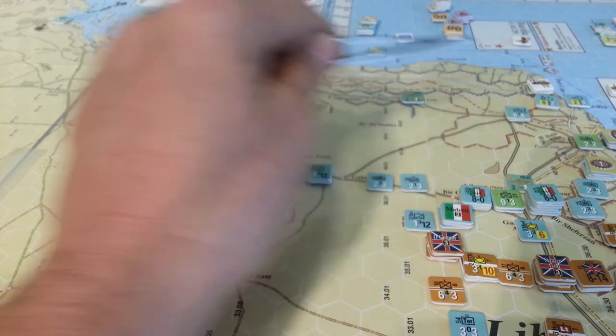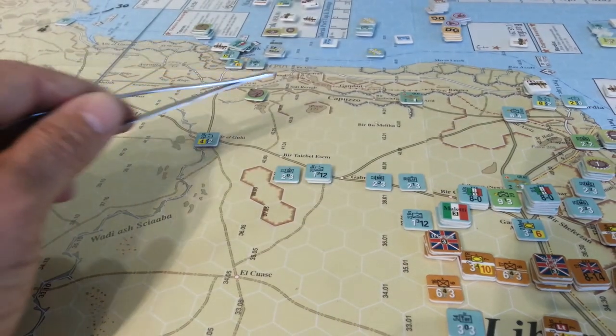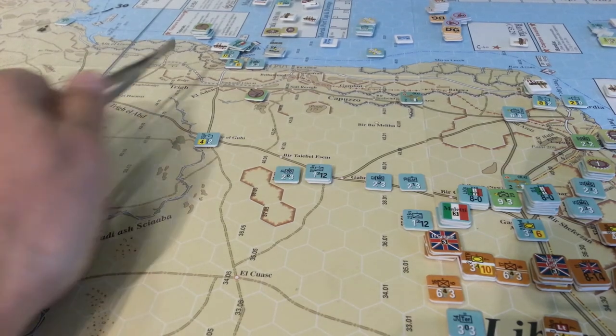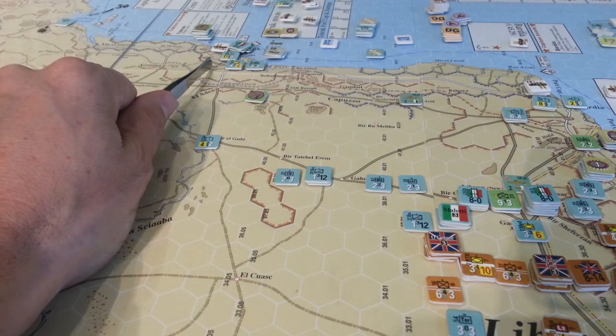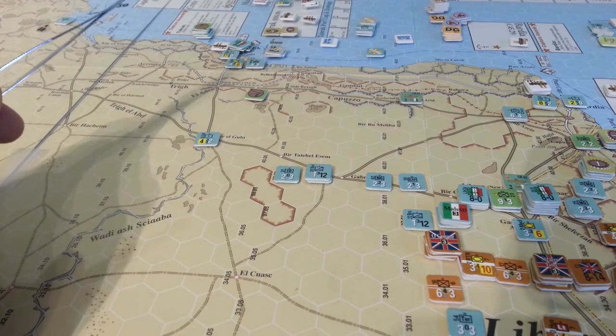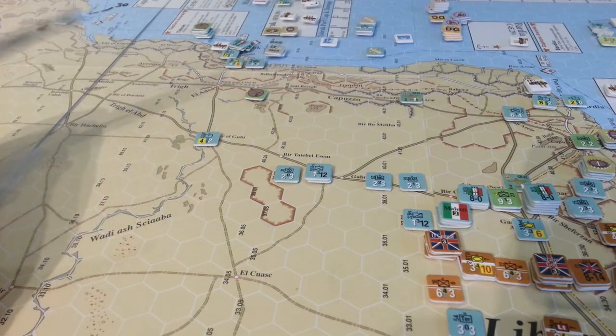I started last turn with this three-step unit that has the 12 combat factors. We get these into the higher hedgehog-rated hexes and we should be okay — maybe be able to hang out or hold out until Rommel arrives.